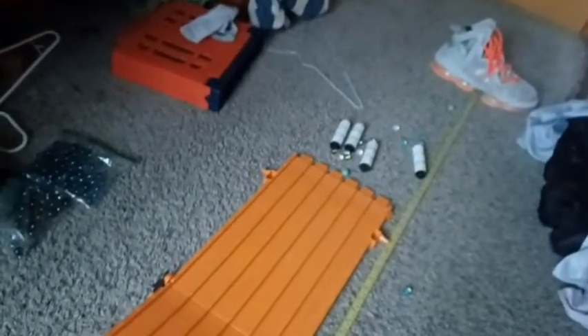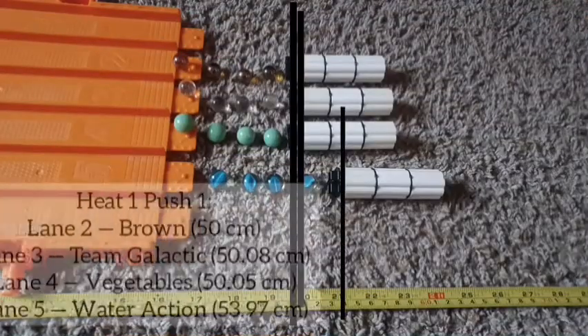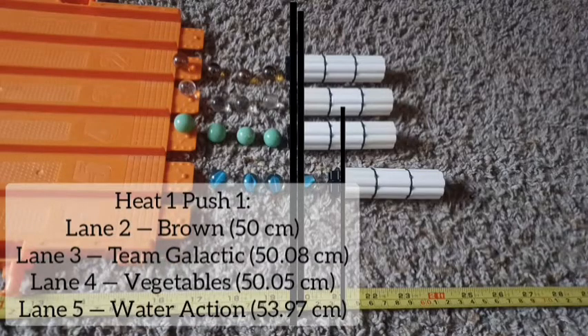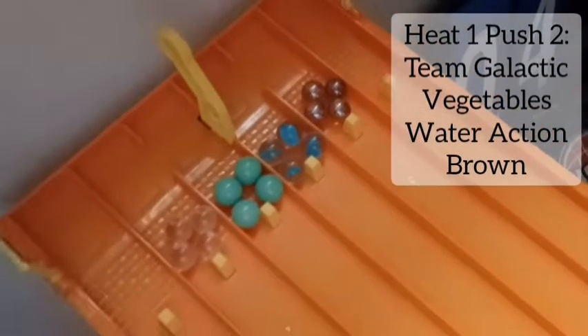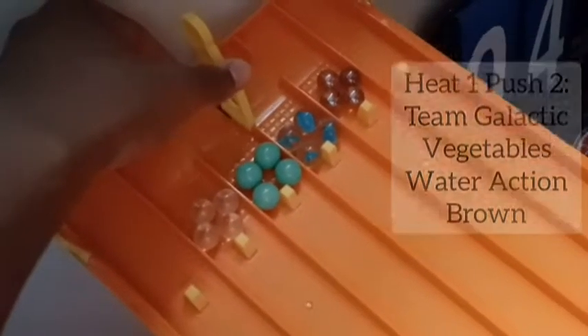Let's start all 4 of these marbles. Oh yeah, it's definitely going to be a lot of chaos in this event. As you can see, Brown and Team Galactic — oh look at that, a better launch by Water Action in Lane 5. They got 53.97. That's great for them in their first push. Now let's go for push 2.